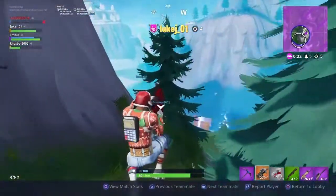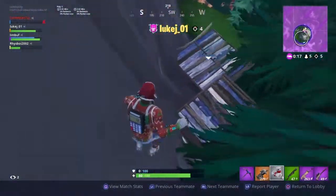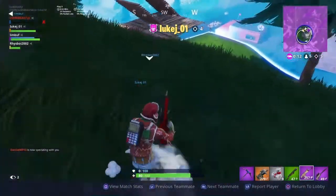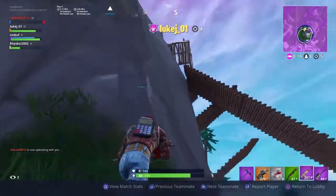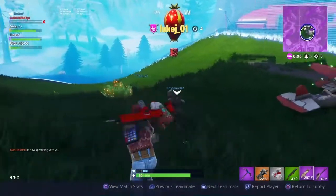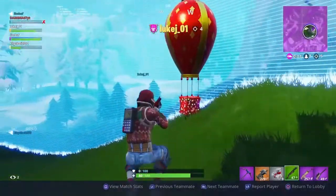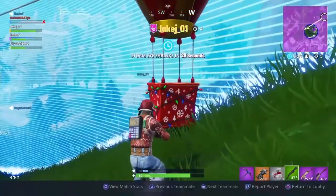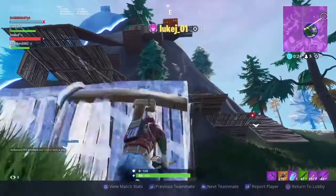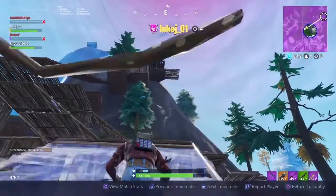For the launching fireworks challenge, I honestly have no idea — I'm guessing they'll add something to do with fireworks and we'll have to wait and see. For getting in an X4 Stormwing plane in different matches, this is probably the easiest one to do. Get in a plane — there's one right there as you can see on screen. It says 'use' as well, so you may have to be the one actually flying the plane, but I'm sure you can jump in squads and just get a ride from your friend.